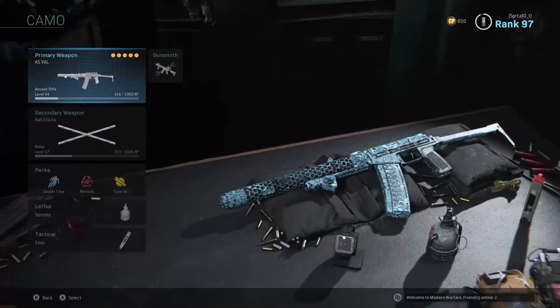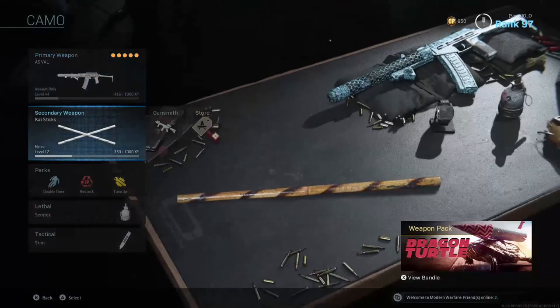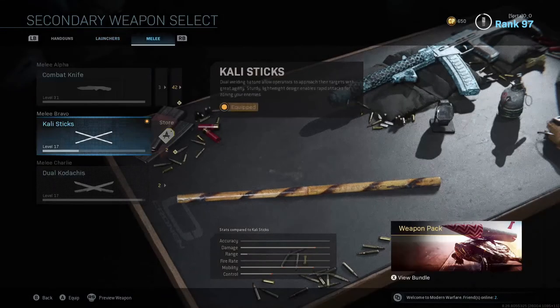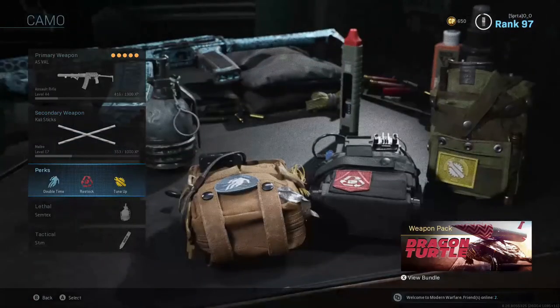First of all, I'm just going to go over the outline of the class. We have the AS Val, the Cali 6 — you can really use a knife or any secondary that you want. I just use the Cali 6 for the more tactical sprint.